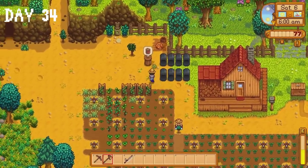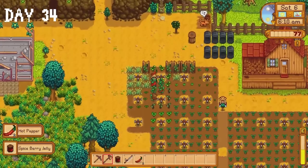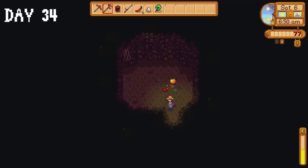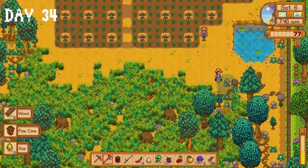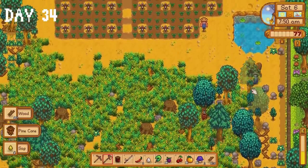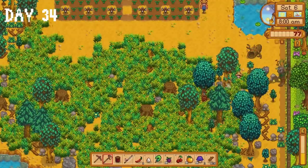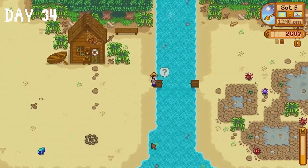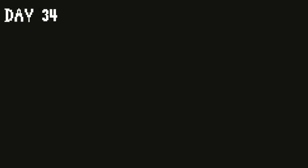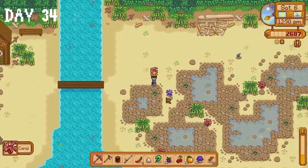Our spiceberry jam is ready on day 34 — I guarantee it tastes amazing, like there's no way it isn't one of the best jams ever made. I collect some fruit from our bat cave and chop down more trees. I donate a couple of items to the museum, sell a few minerals to Clint, and finally repair the broken bridge at the beach — something I should have done during spring. I tried to catch the crimsonfish, one of the legendary fish — I thought I would be more than capable, but I could not catch it. Also, spoiler alert: I completely forgot to come back at any point during summer so we never caught it.